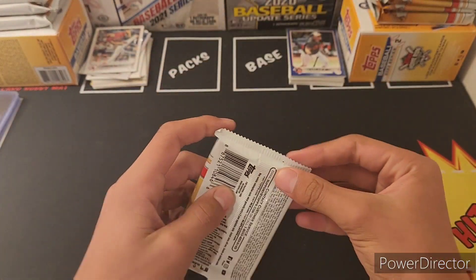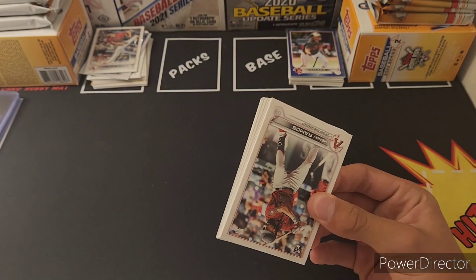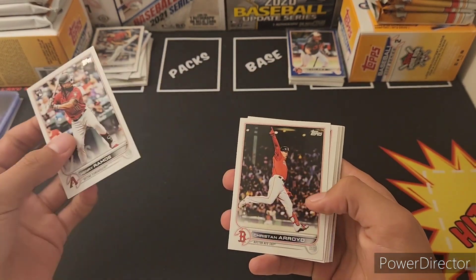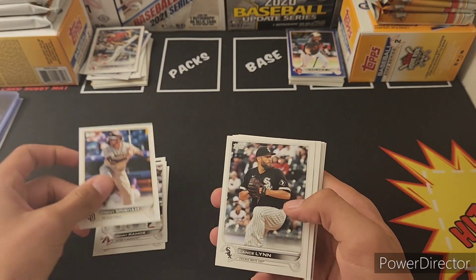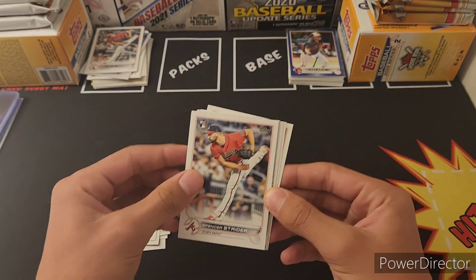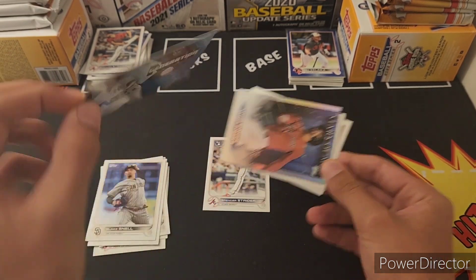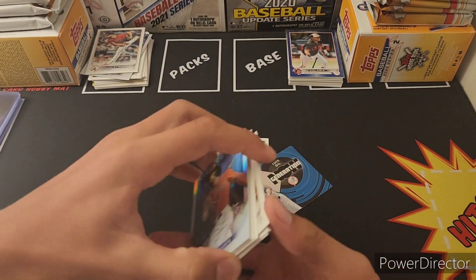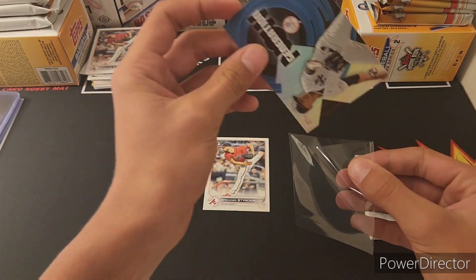Next pack up for me, maybe I'll get the same run and get a Spencer Strider myself. I'm gonna say in about three cards we're gonna have a Spencer Strider — Ramos, Arroyo, Trey Turner, Adrian Houser, Grisham, Lance Lynn, Blake Snell — Spencer Strider! Louise Hill too. Looks like we're getting the same cards, we're now tied.